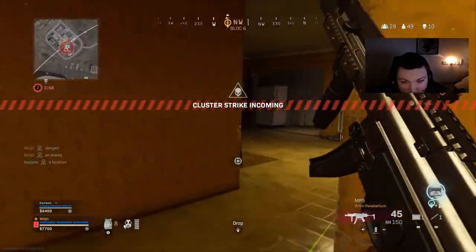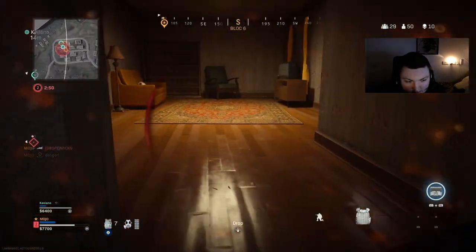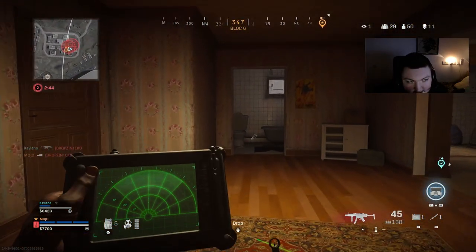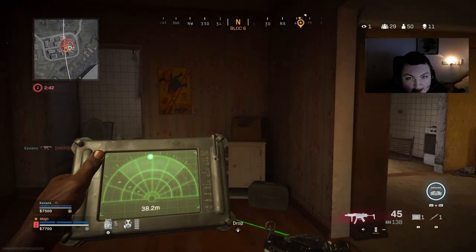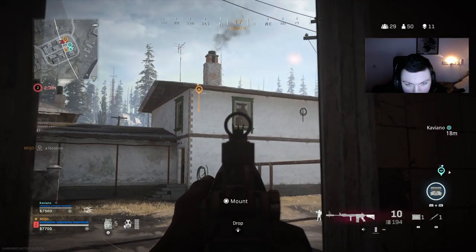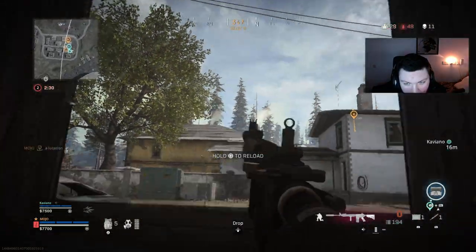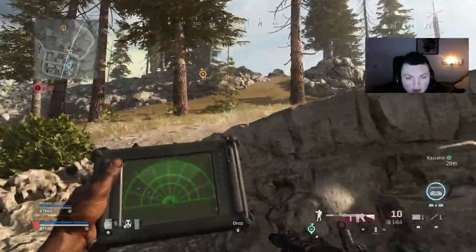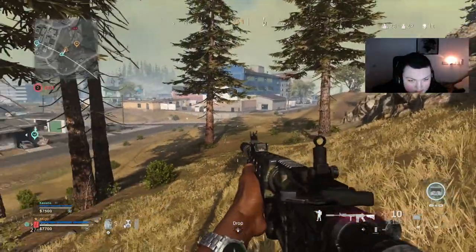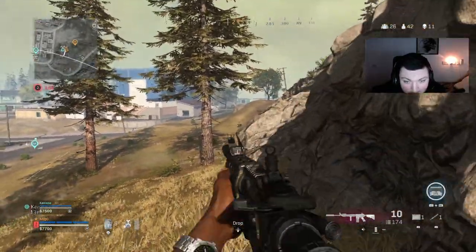I'm not going down like that again. Snapped on him — I'm healing. His teammate's a fresh spawn so just chill. I'm going to heartbeat sensor just in case. His teammate's directly north inside that white building right there. Hit him — jumped out. Knocked him! One bullet, by the way — he was weak.